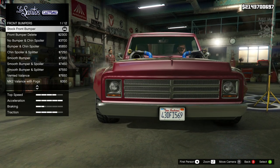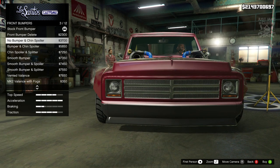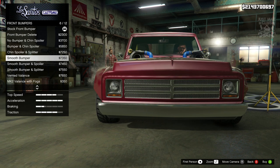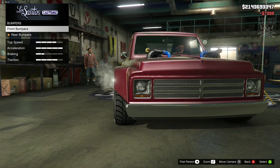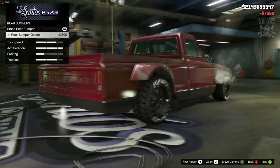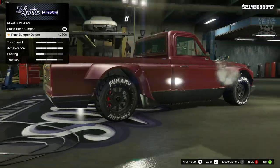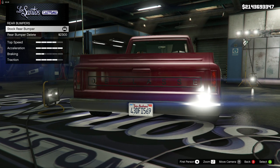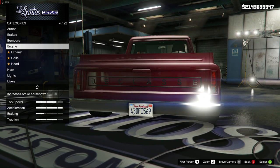I don't think a splitter would actually look good on this, or the chin spoilers either. I think the smooth bumper looks awesome — nice and clean — so I'm going to go with that. For the rear bumper, we get the rear bumper delete, but I'm not going to do that because I've got a bumper at the front and I think it would look really odd at the rear. I'm going to stay stock for the rear bumper. A little disappointed we haven't got more options, but hey, it is what it is.